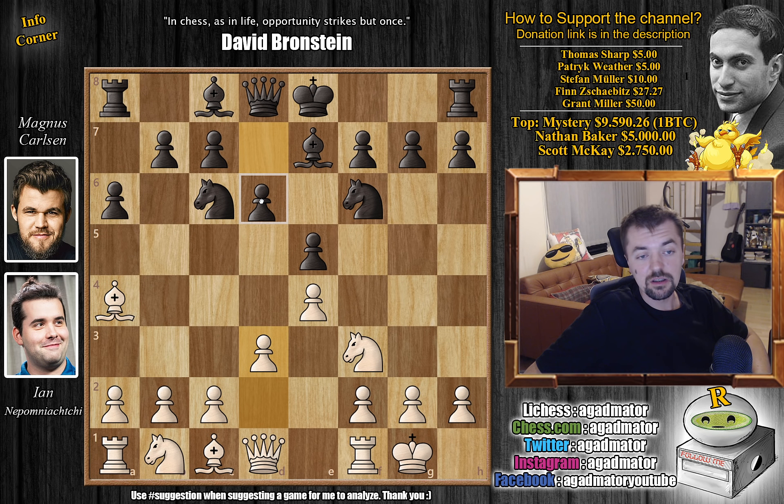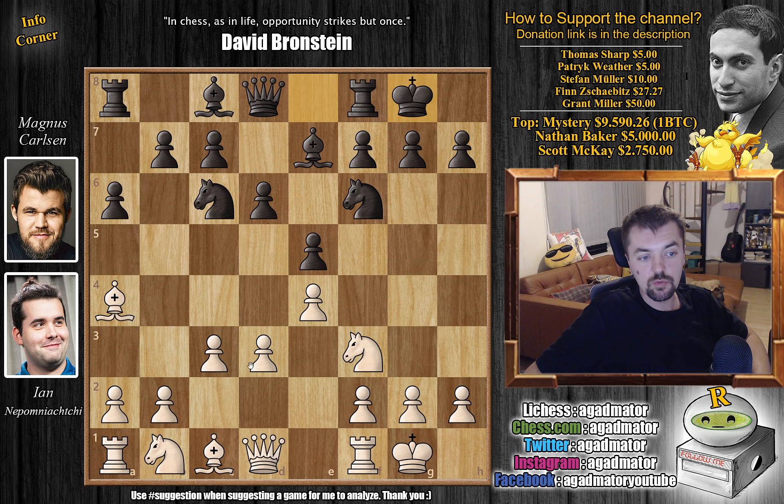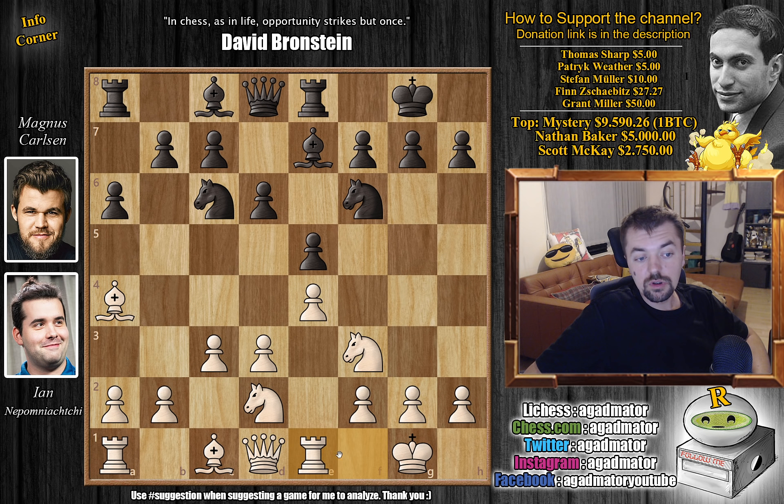d6 and c3, making room for the light-square bishop for when black attacks it. And here we have castles by black as well. Nbd2 and rook to e8, now making room for the bishop on f8. Rook to e1 — white also needs to make room for this knight to be remaneuvered. And now bishop to f8.